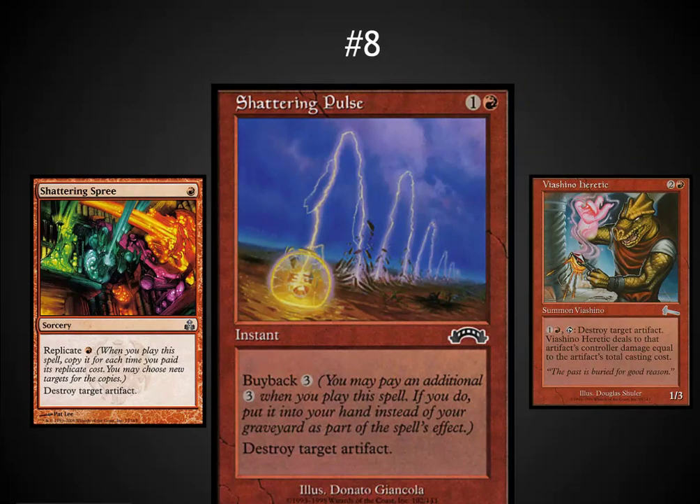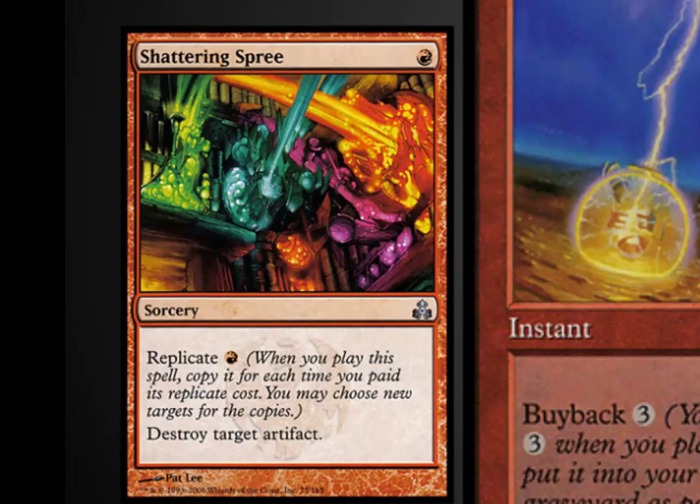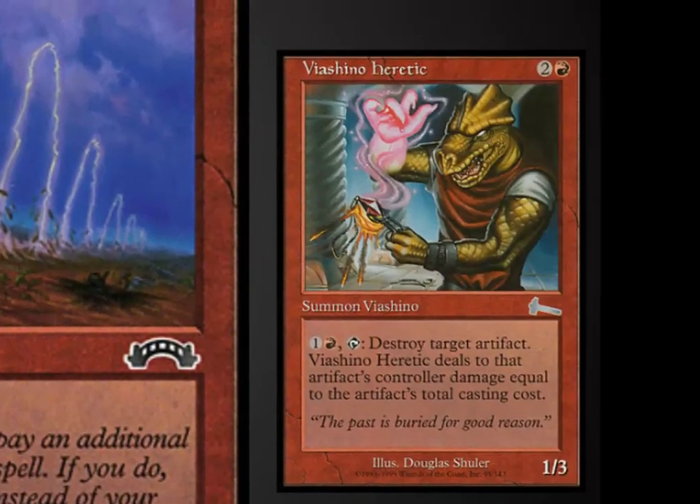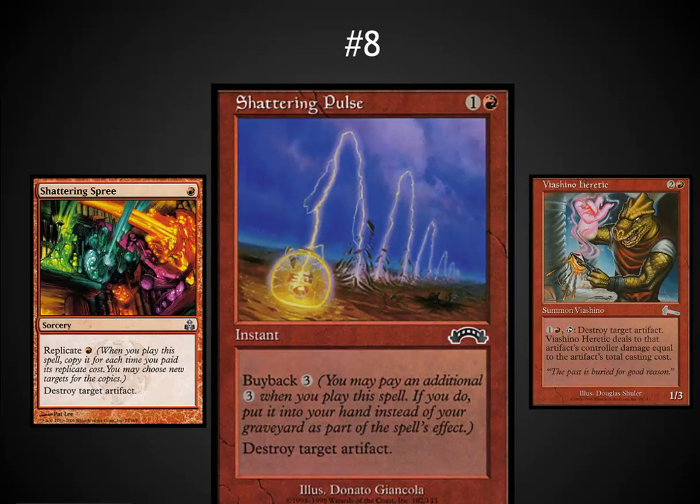One of the things I always splashed red for was the ability to remove artifacts, and lots of EDH decks play artifacts. Shattering Pulse has to be my absolute favorite — a Shatter with 3 mana to buy it back and use it again and again. Shattering Spree works really well against heavy artifact decks as a one-time effect, and Viashino Heretic, if you're going the creature route, gives you the ability to both deal damage and destroy artifacts every turn, which is amazing in EDH. Definitely include at least one or two of these in your red or red-splashed EDH decks.